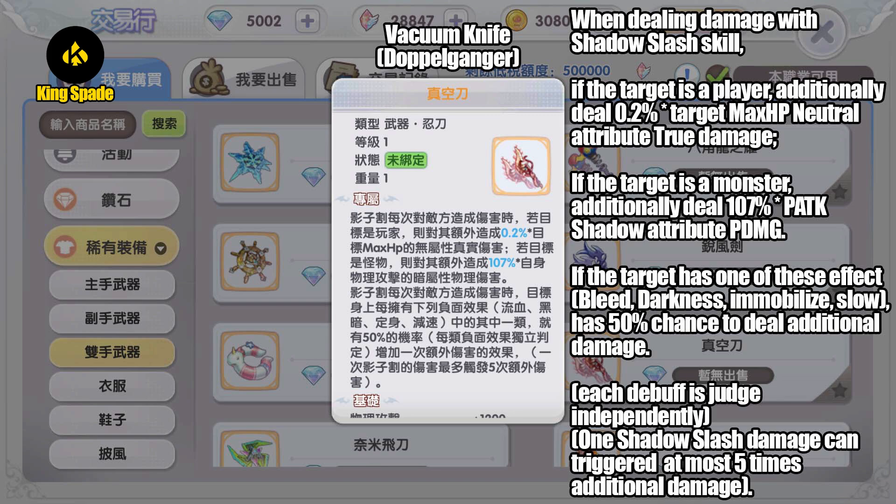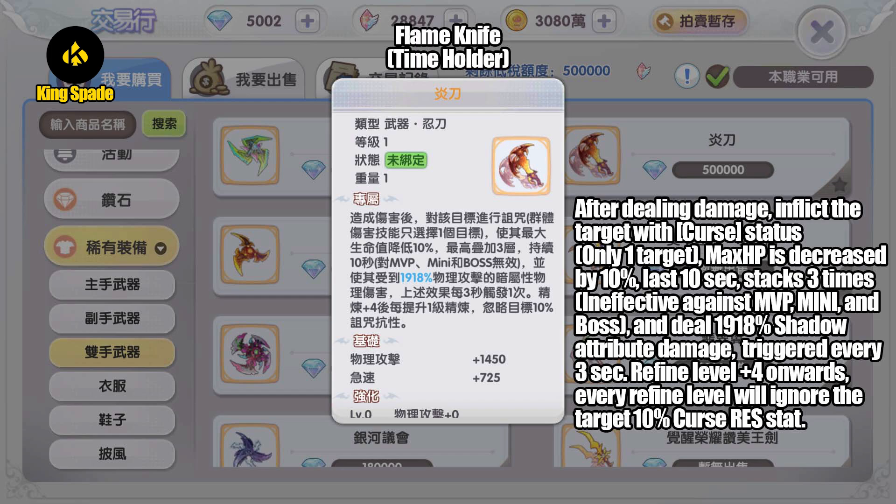Next, gold weapon dropped by Doppelganger — Vacuum Knife. When dealing damage with Shadow Slash skill — again, a specific weapon that only affects Shadow Slash — if the target is a player, additionally deal 0.2% of target's maximum HP as neutral attribute through-damage. If the target is a monster, additionally deal 107 shadow attribute physical damage. If the target has one of these effects — bleed, darkness, immobilize, or slow — has 50% chance to deal additional damage. Each debuff is judged independently and one Shadow Slash can trigger at most five times additional damage.